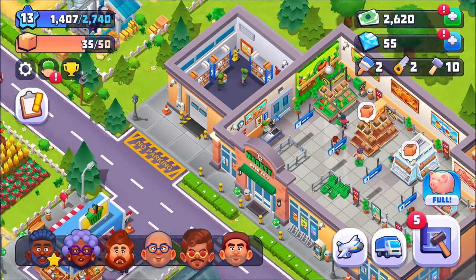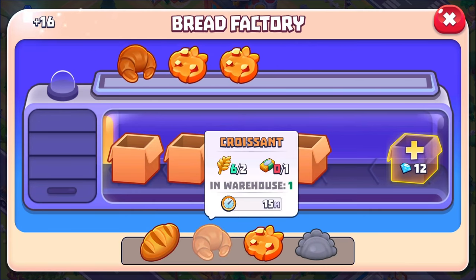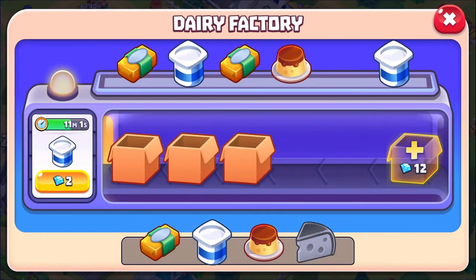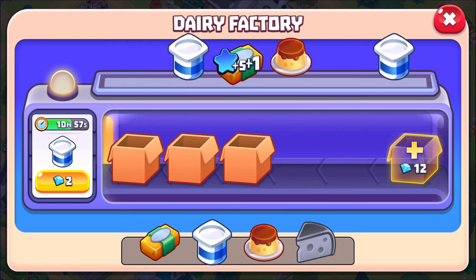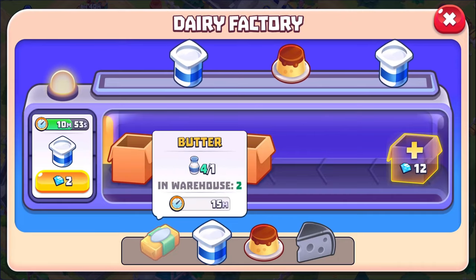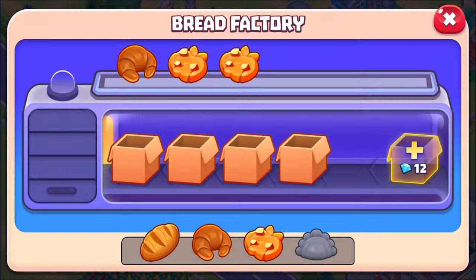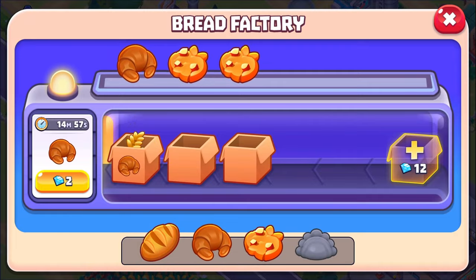I can actually get them going once I empty this out. I need a croissant and a cookie. I think I have butter ready to come out over here. Besides, I can actually buy butter too — something to keep in mind because he is selling it. Why don't we just start some butter going there, and I can get some croissants going — there's one croissant and there's two croissants.